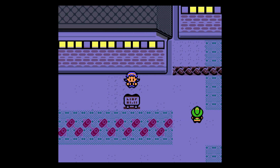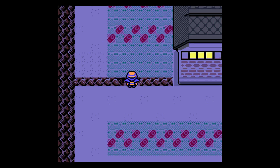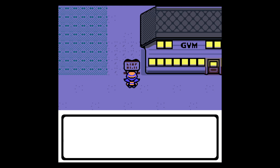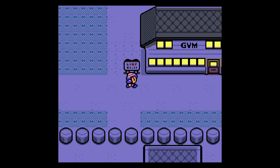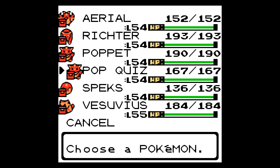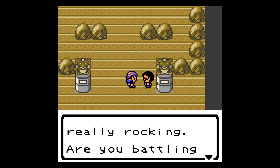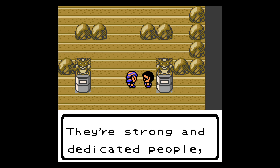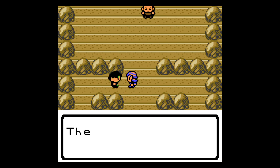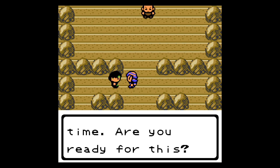We switch out to Pop Quiz for the gym fight. Brock says: 'It's not often we get a challenger from Johto! I'm Brock, the Pewter Gym Leader. My Pokemon are impervious to most physical attacks.' He leads with a Graveler at level 41 — couldn't find anyone to trade with, huh? Too bad abilities don't exist yet — I could use Damp to prevent Self-Destruct. Kabuto next — that's a Water type, I'll stay in and Surf it. Then Omanyte, and Pop Quiz takes it out.